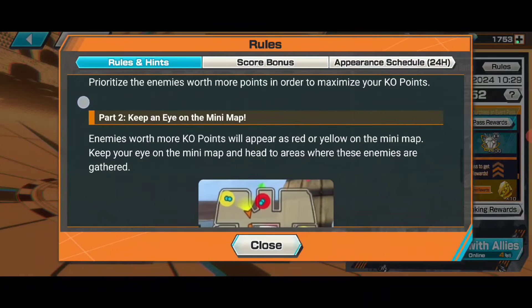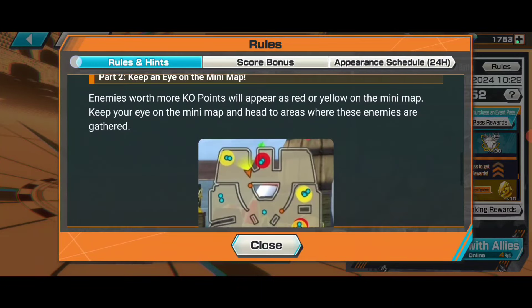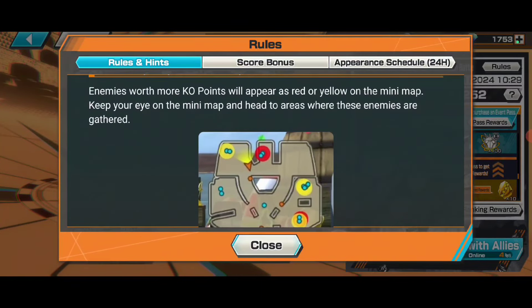Keep an eye on the mini-map - you can see where the red one is. The red one gives hundred points, the yellow one gives ten points, and the white one gives one point only. One point gives you either EXP orbs, bounty coins, or sometimes event items, but only ten. If you kill the yellow one, it gives you 60 event items, and the red one gives you one corrector fragment.